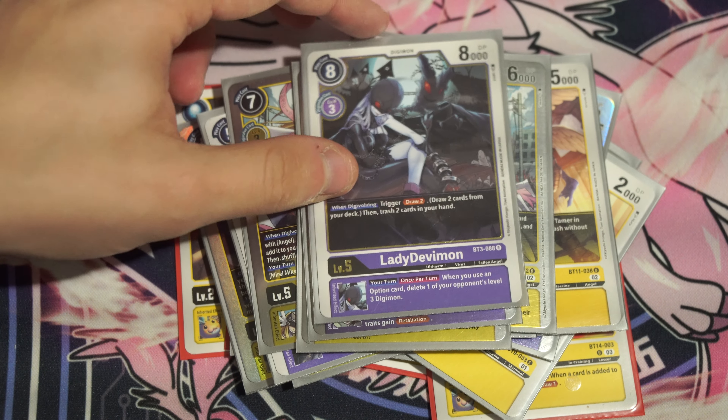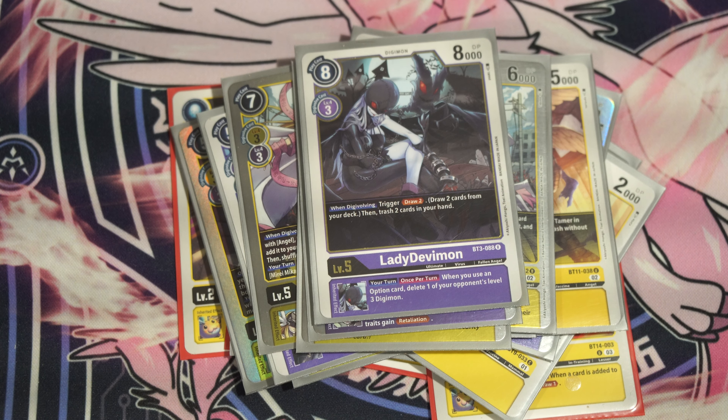We do play one more Lady Devimon — this is a change since I did the deck profile on Twitch and Patreon, a recent addition. I was playing a different Lady Devimon, but now I'm playing the original one. When you evolve, you draw two and discard two — basically a graceful charity, and I like that. I tested it because I wanted a way to draw more cards and set up my trash. Ever had a Lucidmon Chaos Mode in your hand that you just cannot get to the discard pile? This card solves that. It also has a your-turn inheritable where you can pop a level three Digimon if you play an option. The one copy is perfectly reasonable.